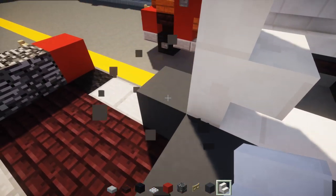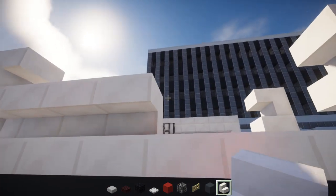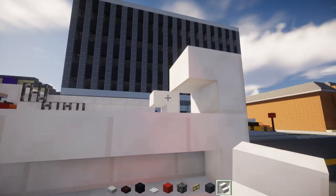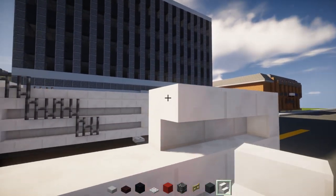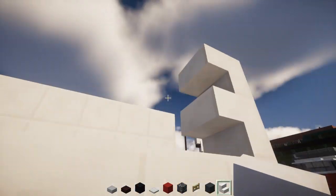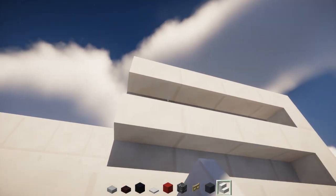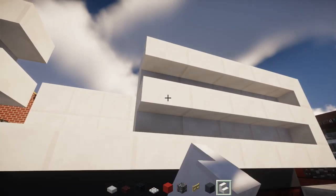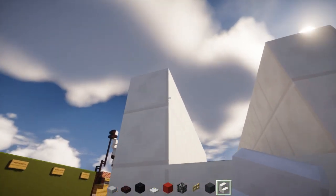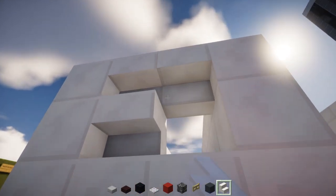Connect them together with a bunch of upside down quartz stairs, all the way across. Same thing on the very top and on the other side. We can do two layers at a time. Then connect the back together as well with a two by two of upside down quartz stairs.